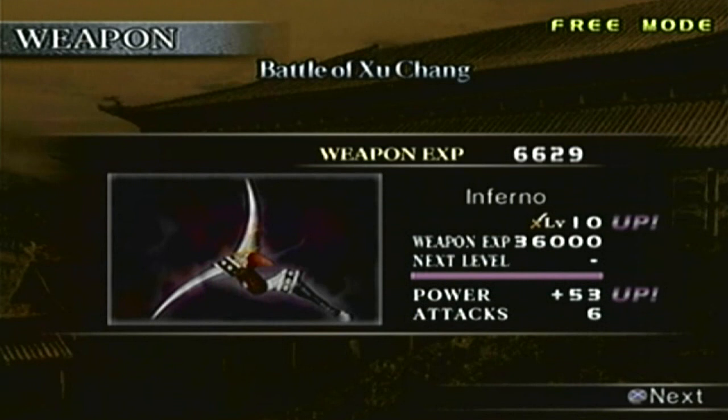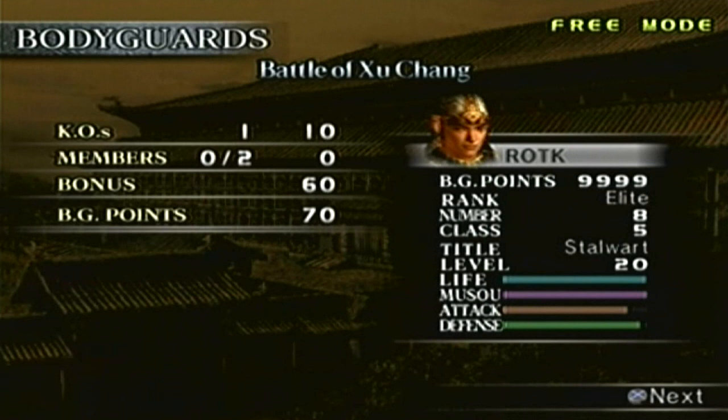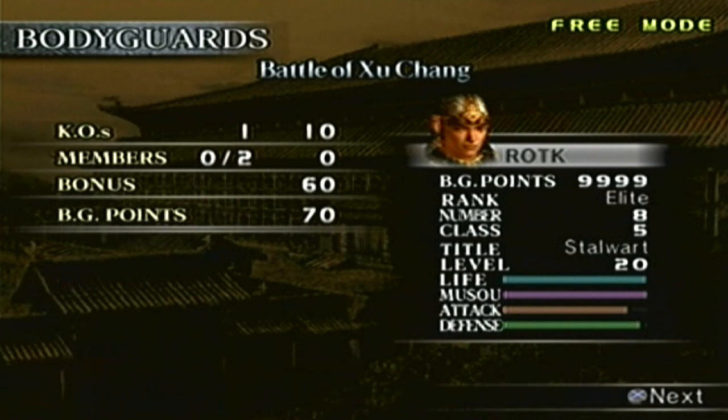Weapons — here it is: the Infernal, with attack power plus 53. Just like any other level 10 weapon, if you're using an elemental warp you can use it even if your Musou gauge isn't filled all the way. Anyways, the bodyguards — I couldn't care less. We'll save, and there you have it. You've been watching my gaming adventures for Dynasty Warriors 4, and I'll see you in the next part — we'll unlock another level 10 weapon, and the next one will be Yuan Shao. Peace out.